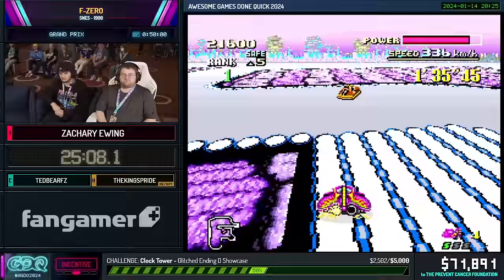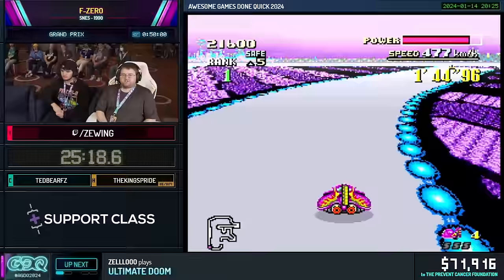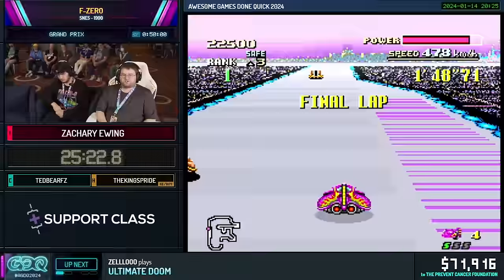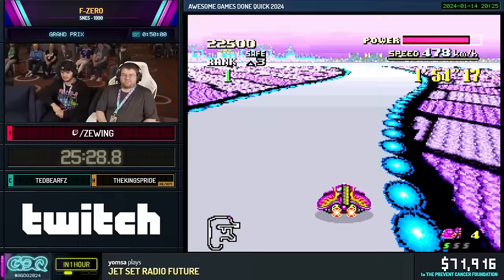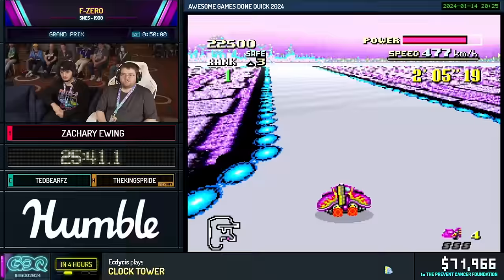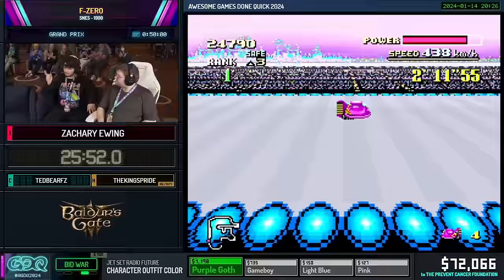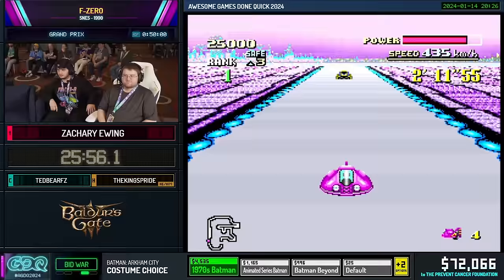Vehicles show up in the worst places on this course. The jump at the end is my first objective — I have to be going at least 320, which usually isn't a problem, but if something shows up and I spin out, it's a lot to deal with. Thankfully nothing showed up. And that's Queen League done — that same ending animation is going to play, so we have some time for donations.